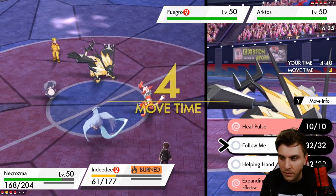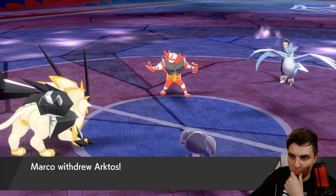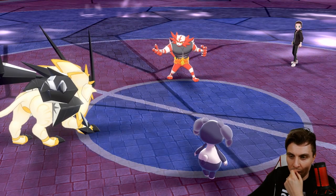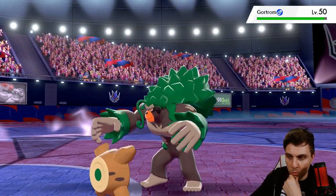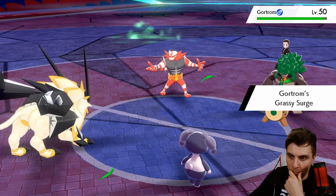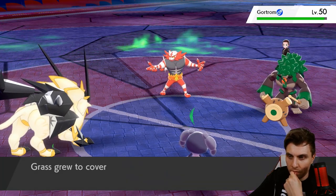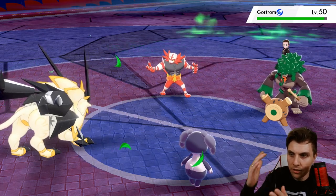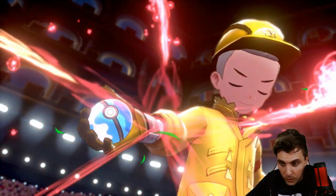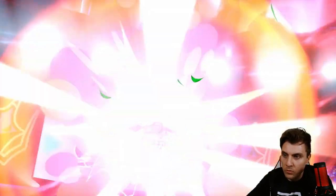I think we go after the Articuno — pull away the Will-O-Wisp, pull away the Parting Shot. Whatever comes in, if it's going to be Rillaboom, at least we get the Defense Boost going into the next turn, which is always useful. Then we'll get Incineroar in and have Fake Out support next to Necrozma for the following turn.